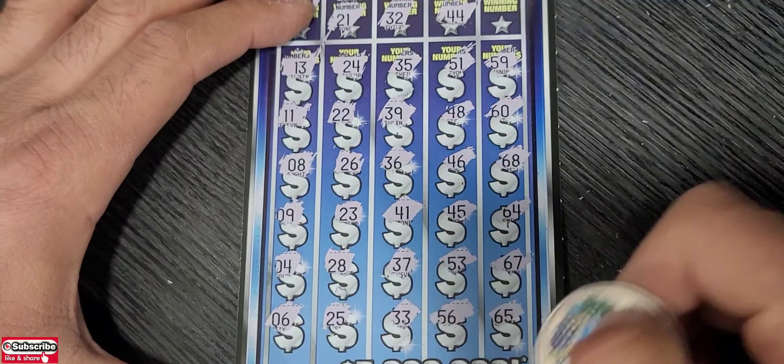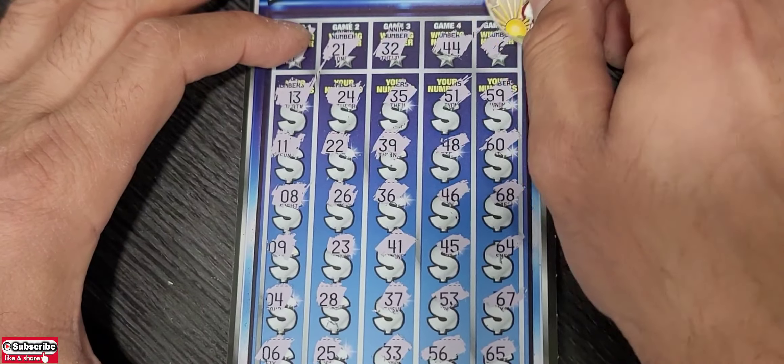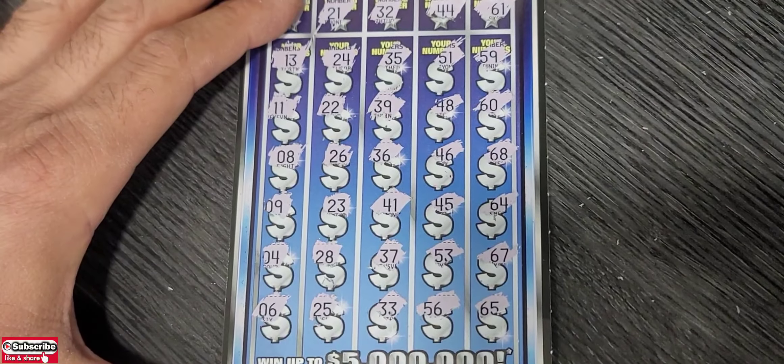Let's check: double four — we don't have a double four. 61 — we don't have a 61. First ticket is a loser.